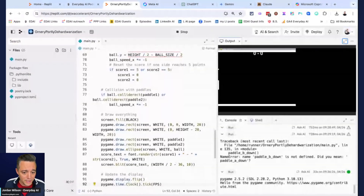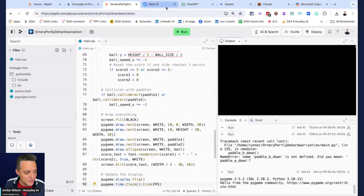Meta did a pretty good job — we have a working game of Pong. It's a little slow, but everything we asked for in the prompt works just fine. The ball disappears on the edges for a second, which is a minor issue, but it did the job. Meta's Llama 3 definitely passes the test.